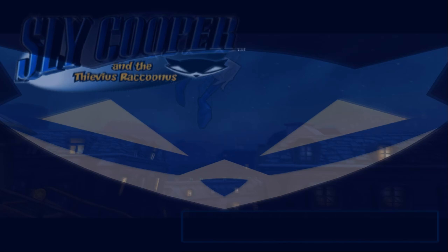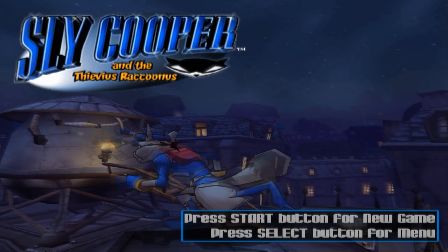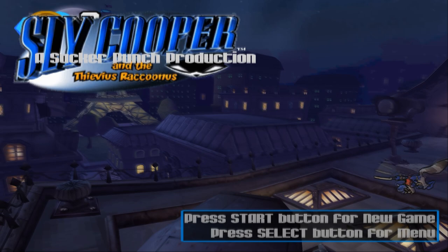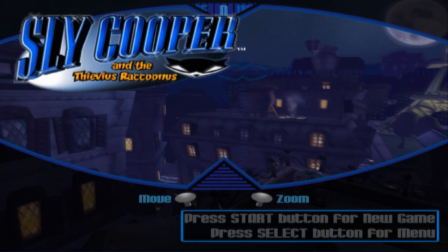If you get the timing right, then when the screen fades back in, you'll be in control of Sly whilst the camera is slowly panning around. This makes it kind of hard to see exactly where you are, but you can collect coins, break things, and even use the binocucom whilst this glitch is active. Not that you really get much control over it, but it's still something you can do.